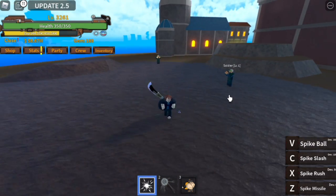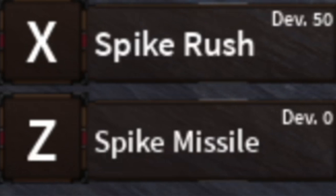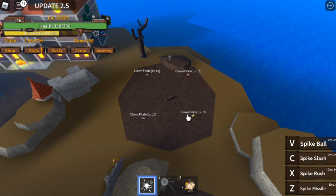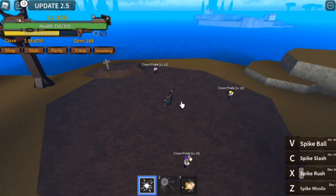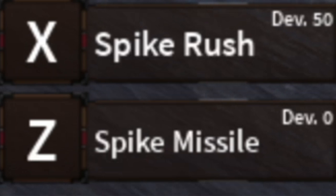The spike missile, the spike rush, the spike slash, and the spike ball. You need at least 300 to unlock all skills. First, the spike missile — check this out! Once you cast it, everyone within range will be damaged. That's so cool, right?